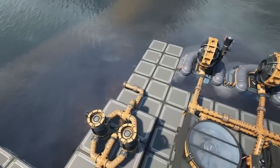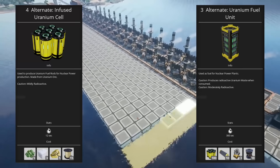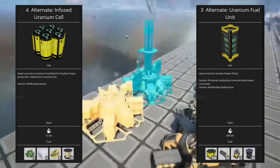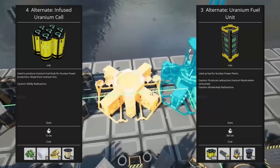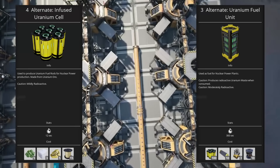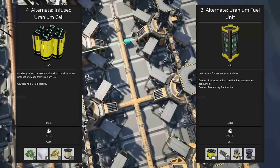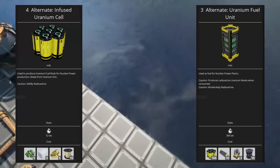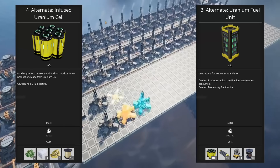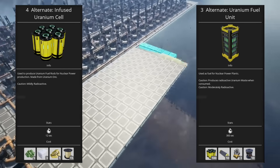By the time you get into tier 8, nearly every alternate has a purpose and is worth grabbing, so at this point it's worth setting out to gather up any remaining hard drives around the map. A few stand out however. The infused uranium cell and uranium fuel unit are significantly more efficient than the defaults for uranium fuel production, so I highly recommend you seek these out before you build your first nuclear power plant. The infused uranium cell allows you to only ship in solid components while the default recipe requires sulfuric acid, and the uranium fuel unit allows you to triple the amount of fuel you get out of uranium while only being marginally more complex of a factory. I'll post a link in the description to a power plant build that uses these recipes — it really is a fantastic combination.